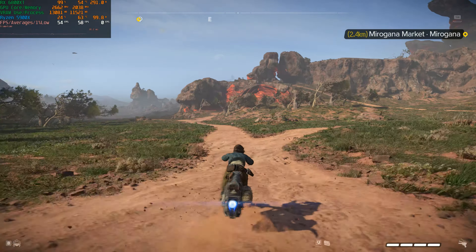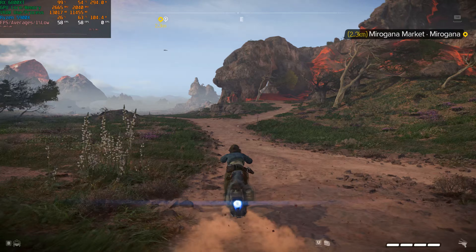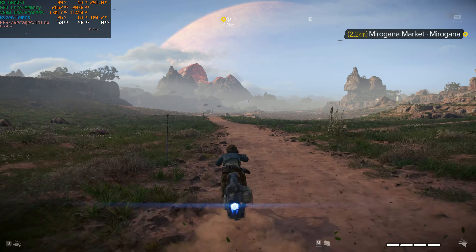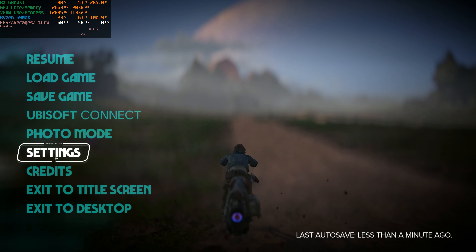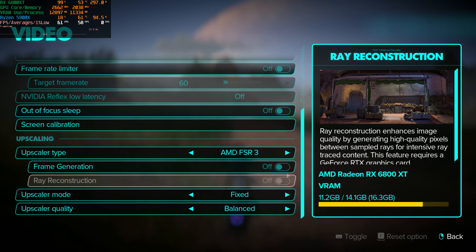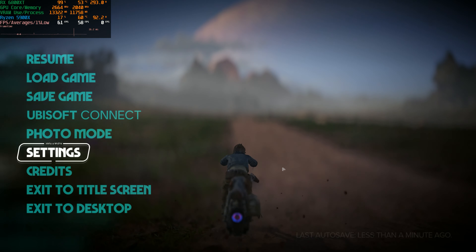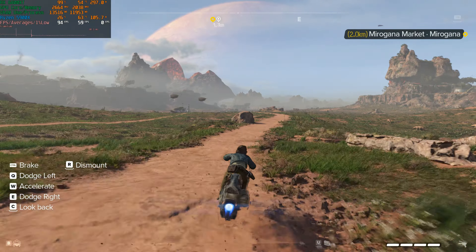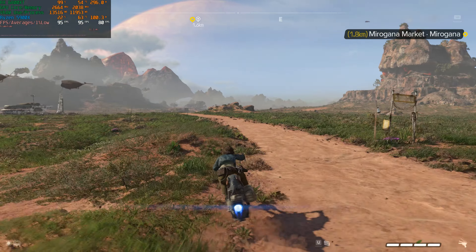As we make our way to the city, we can throw frame generation on top and it should be great - we already have a very good base frame rate for frame generation. Let's go ahead and throw frame generation on top of FSR balance at 4K. We should be close to 90 FPS for sure. And right at 90 - we're in the mid 90s. This looks very, very, very smooth. Very nice.